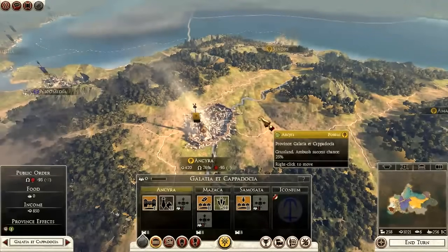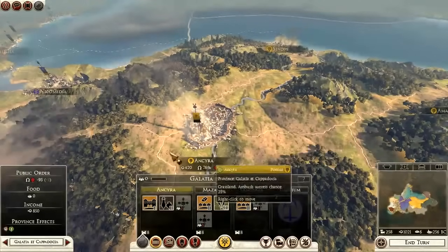I'm going to break this down into two things. We're going to look at public order, and then we're going to look at how to make money out of your province. There are little things about each, so let's just go ahead and jump into public order.